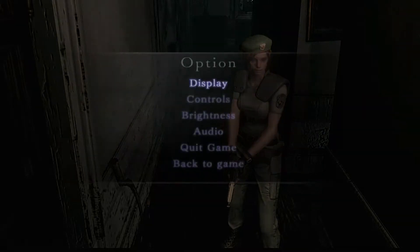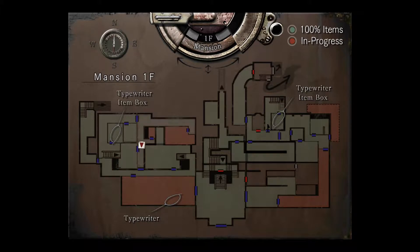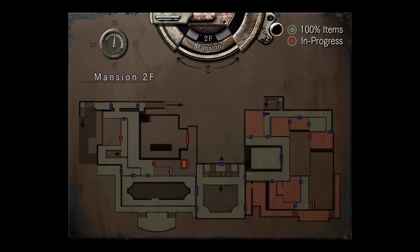Put some things back in the inventory box because we have a full inventory. Clearly, the red ones. You know what we could do? We have a shotgun. You remember those two fast zombies upstairs?